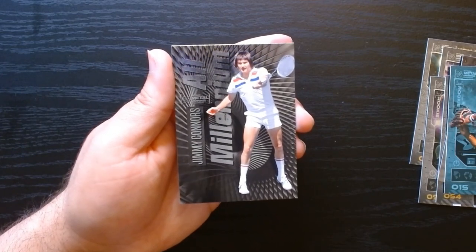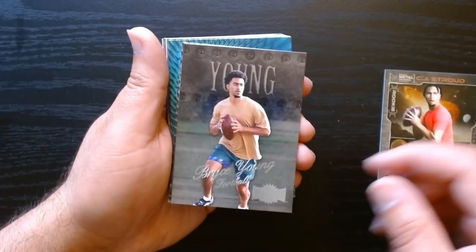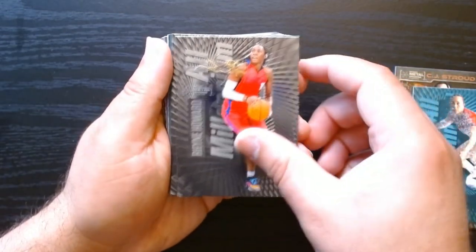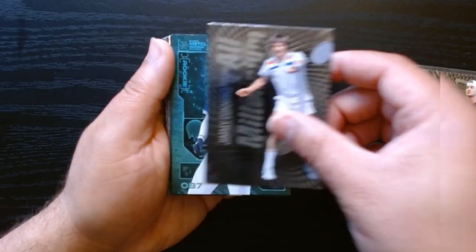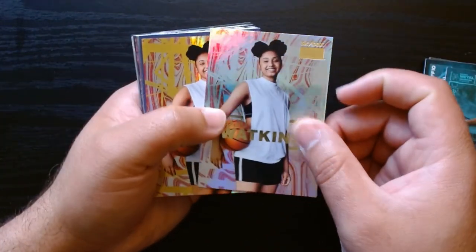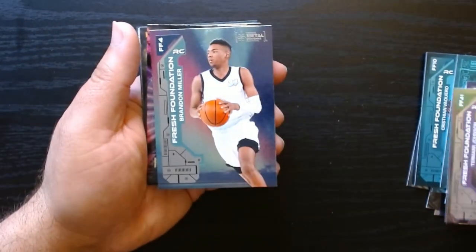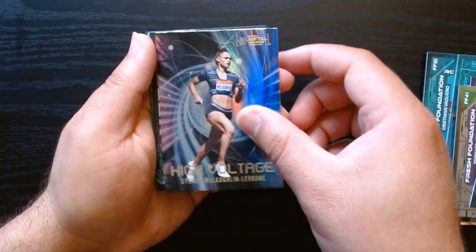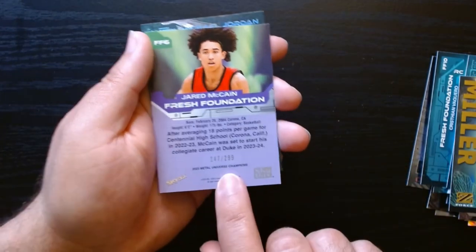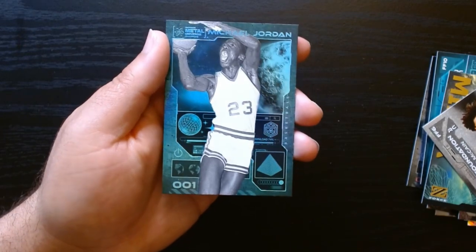Christian Vaquero, and we finish with a Jimmy Connors All Millennium. Let's do a recap of the blaster. We got the two rookies you probably want — CJ Stroud base and Bryce Young, not sure what insert it is. All the All Millenniums — Pickett, Jimmy Connors going way back. The aqua parallels. JuJu — we got two, I think one is silver and the other is gold of the Skybox Premium. Fresh Foundations. High Voltage insert. Z-Force of Brandon Miller. Fresh Foundations of Jared McCain, which is actually numbered — 247 of 299, I did not check when I pulled it.